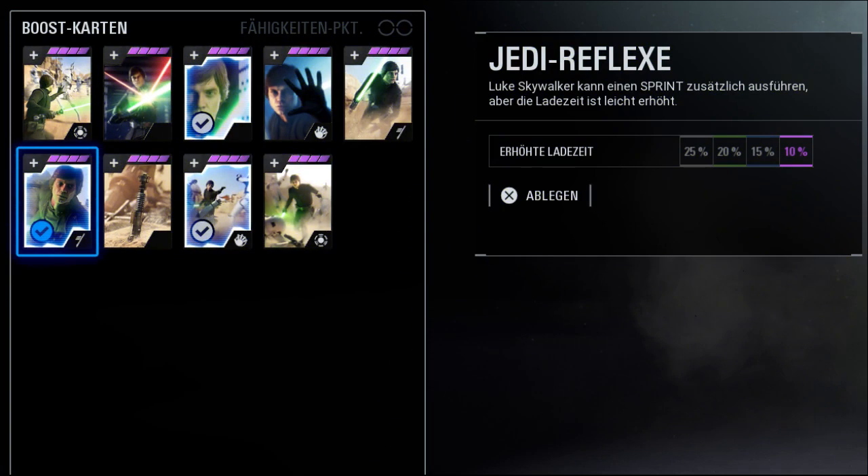For Galactic Assault, Co-op, or Capital Supremacy, I also use Intensify and Jedi Reflexes, but I change Jedi Fighter to Extended Push Reach.